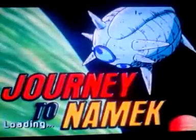Journey to Namek. Gohan, Krillin, and Bulma arrive on Namek, only to discover that a host of evil forces have converged on the peaceful planet. The cruel tyrant's fleet has launched a campaign of terror in an effort to secure the Dragon Balls.